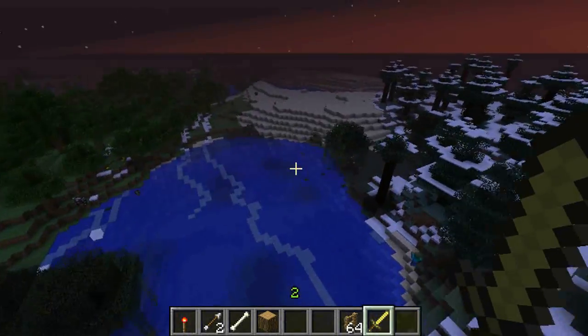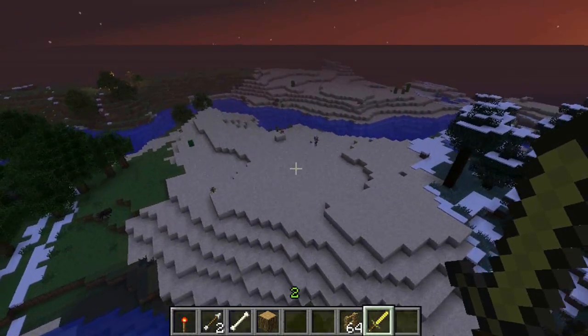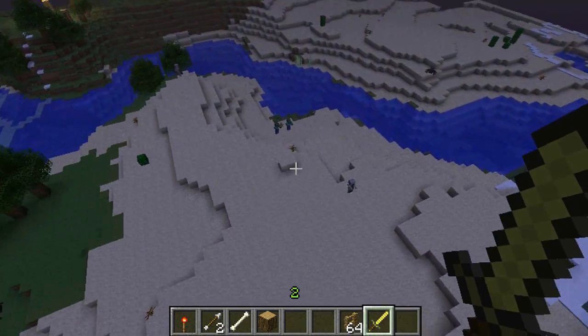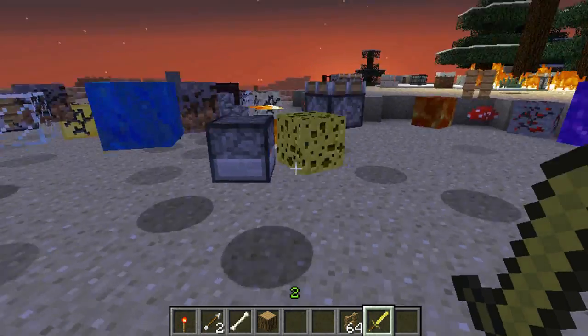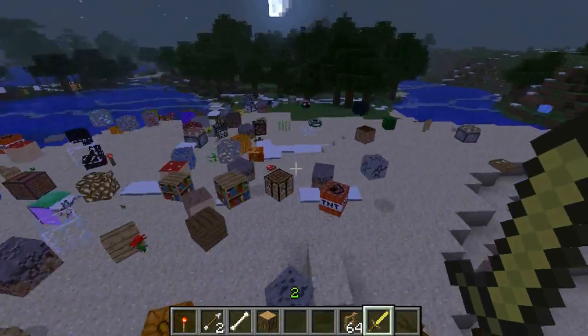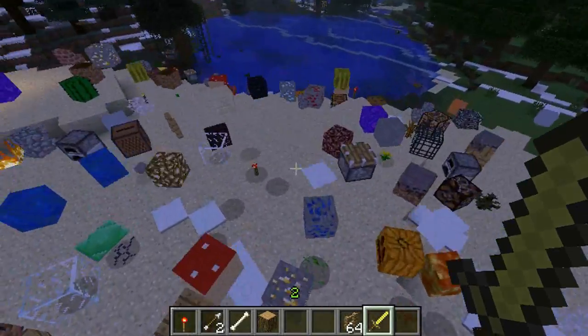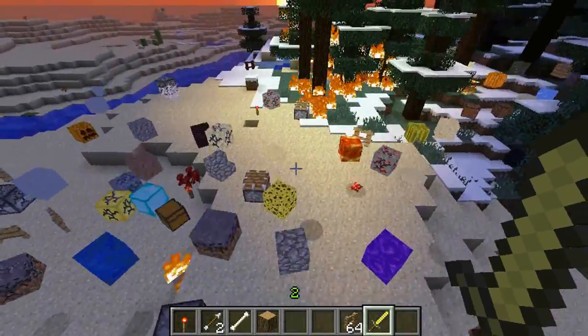I'm going to go through most of the blocks and show you what they do and show you some special features. Oh, by the way guys, single player command is back — thank God! So let's spawn about 300 of them. As you can see, there is pretty much a mob for every single block out there, whether it be just a lit redstone torch or an unlit redstone torch.